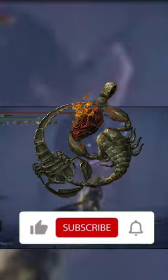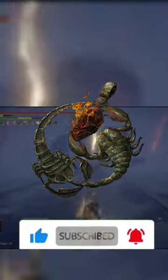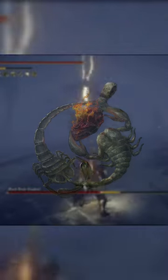And finally, the Elemental Scorpion Charm Talismans, all increasing the damage of their respective element by 12% at the cost of increasing physical damage taken by 10%.